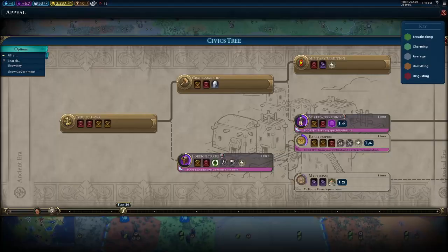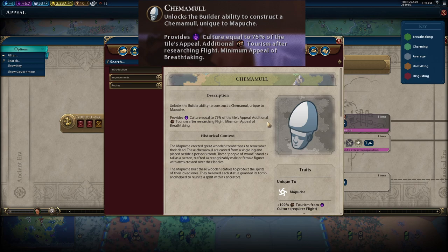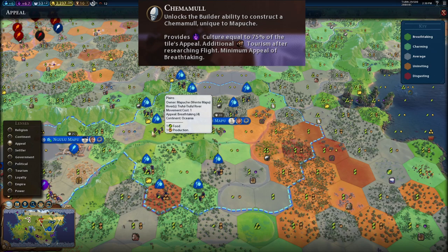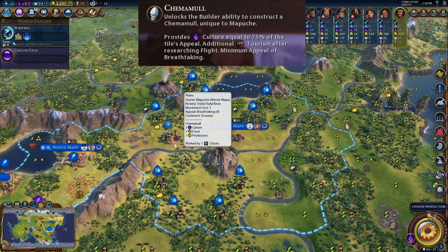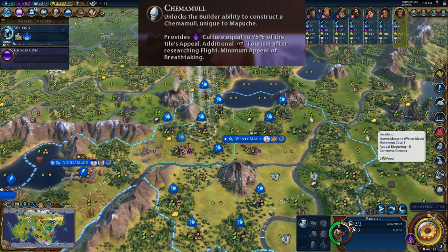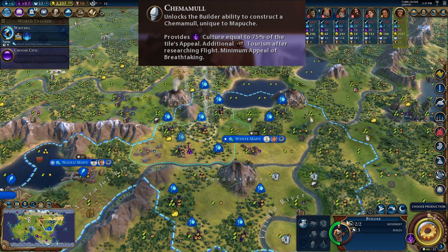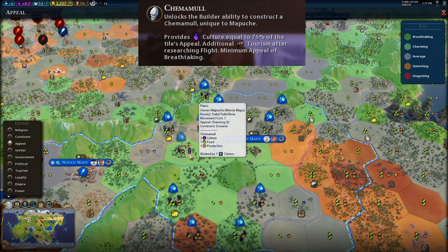Mapuche's unique improvement is the Chemamull. It comes in at Craftsmanship and grants culture equal to 75% of the tile's appeal, with additional tourism after researching flight. The tile's minimum appeal must be breathtaking to place, and it can be placed on most terrain types. In this example in the city of Wente Mapu, we have one breathtaking tile where we can place a Chemamull. Since a breathtaking tile has four appeal, 75% of four is three, so we get three culture. If you build mines, quarries, or chop down forests — anything that reduces appeal — the Chemamull stays but you just lose culture as the tile is no longer breathtaking; it just keeps going down.